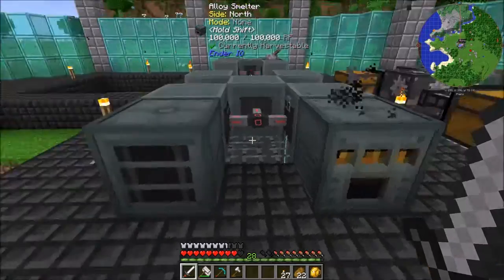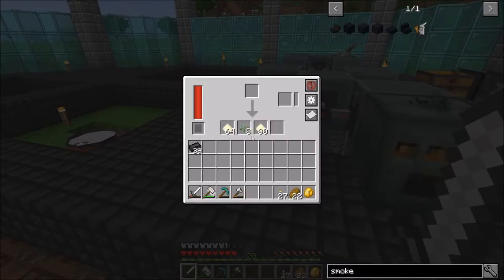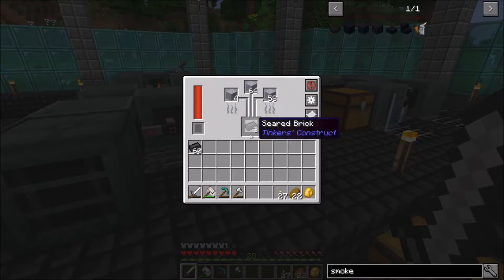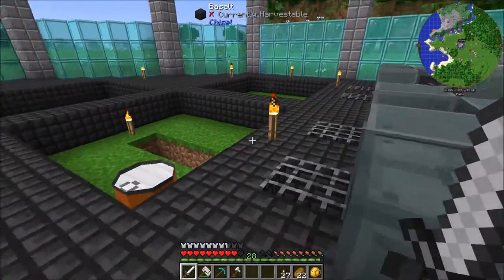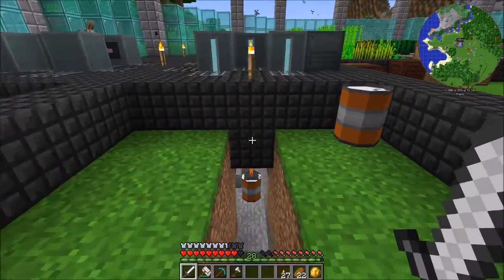I also added an alloy smelter and a sag mill, mainly because with the sag mill I can double my wheat. And the alloy smelter — I wanted to make some clear glass. I guess now that I think about it, I could have just chiseled that, but whatever.